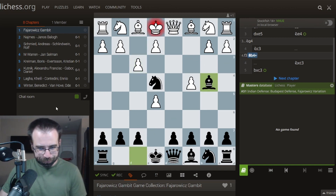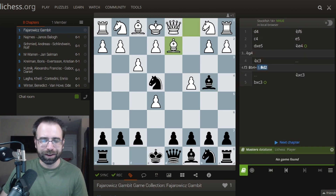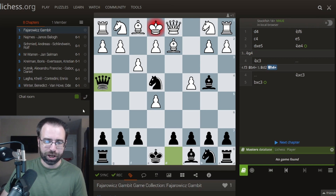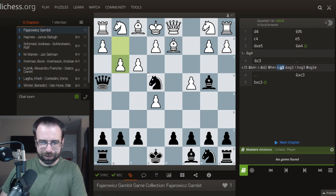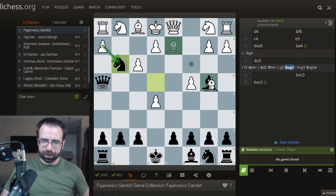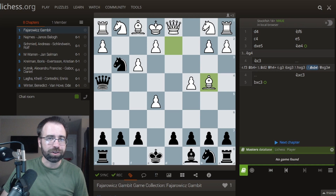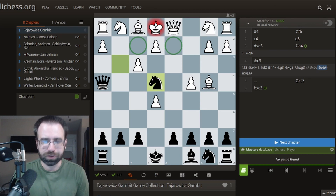After f3, you might think Qh4 is a huge piece of the puzzle, but there's actually a stronger move — Bb4. This forces White to put something in the way of the king, shutting the door so there's no escape. After Qh4, there's only one way to escape the check. And after g3, we take here. If White takes back immediately, it's just checkmate. White might try taking on b4 instead, but Ne4 and the king has nowhere to run — this also would be checkmate.